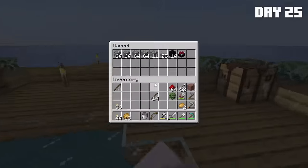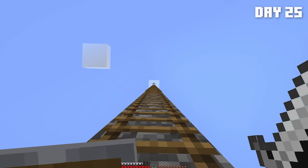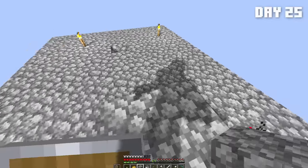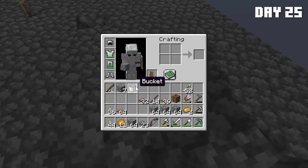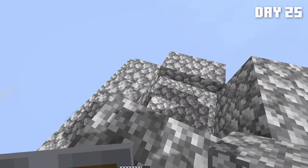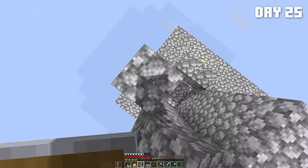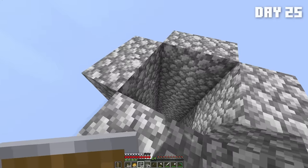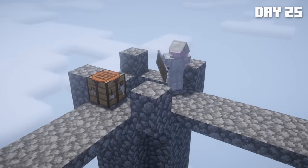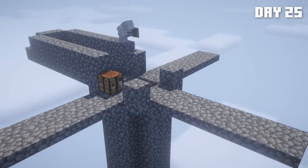Now we have enough cobblestone to go back to work on the mob farm. So I headed back up and finally began working on it — seriously, why did that take me so long? I built the unaliving chamber and then began building the ankle-breaking chute. I think it's 21 blocks up — last time I had a problem with them dying on impact. Then I ran out of cobblestone again.